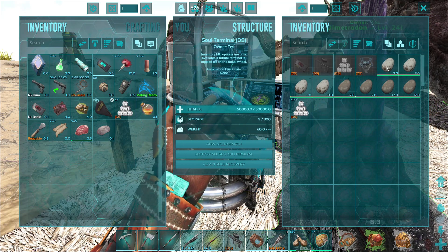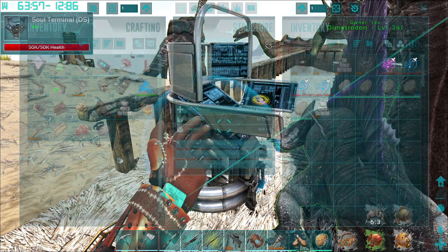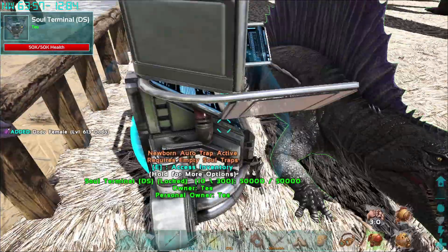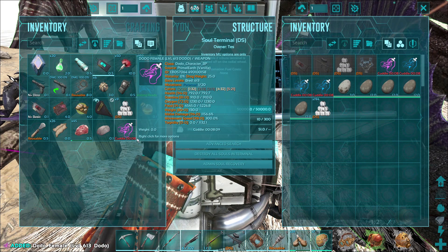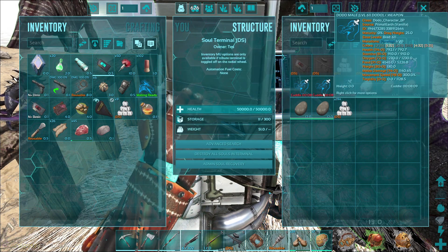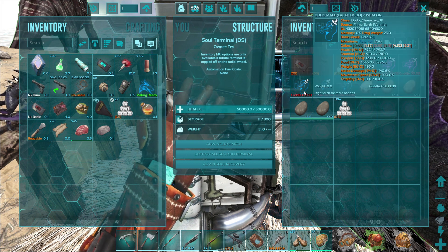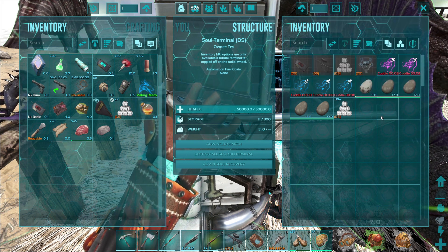Oh, the eggs never stop, do they? I just threw out — female dodo, okay. So I'm looking for a 615. That's a 611, so he's in need of stat normalizing.